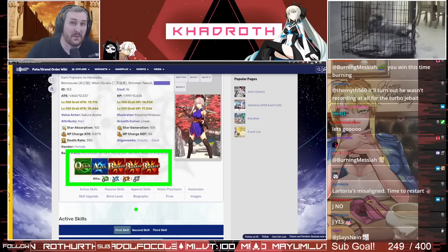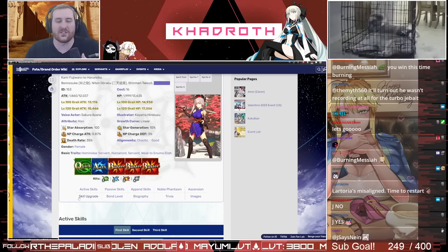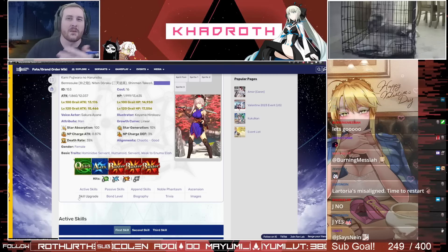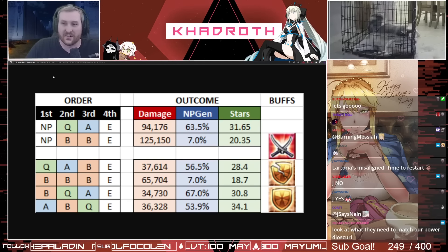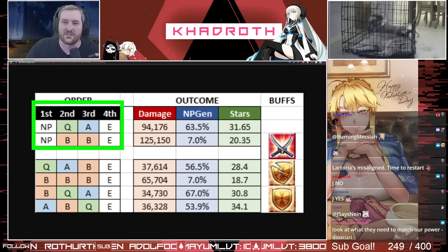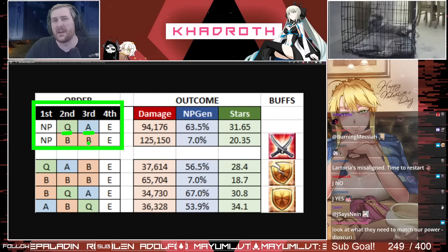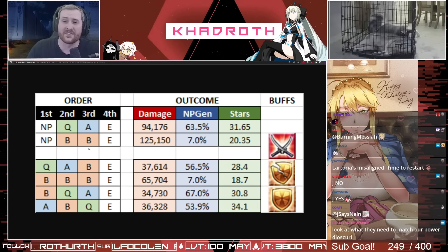One of the debated issues with Musashi is how you're going to use her cards, primarily due to her kit. She has a triple Buster kit with a single Arts card and a single Quick card. So naturally, if you're trying to use 5th Form, a lot of people will say you're either using it for damage or you're using it for NP gen. I also asked him to model star gen as well so we'd have an answer on that. There are two very logical chains you're going to probably use on the back end of an NP.